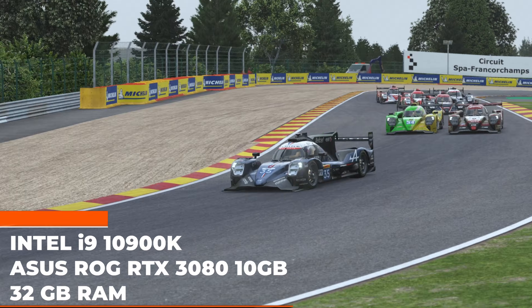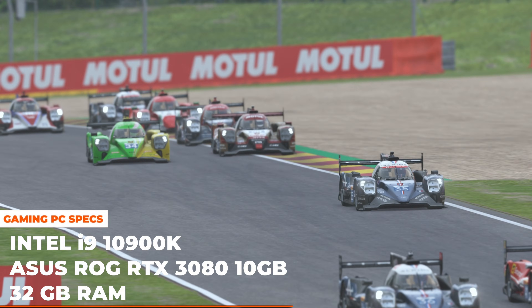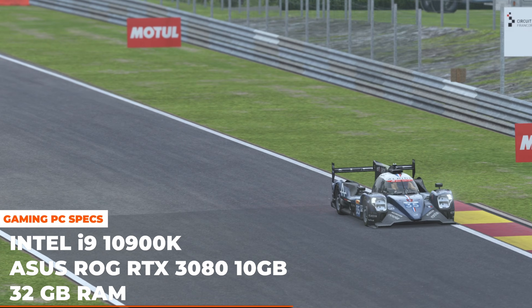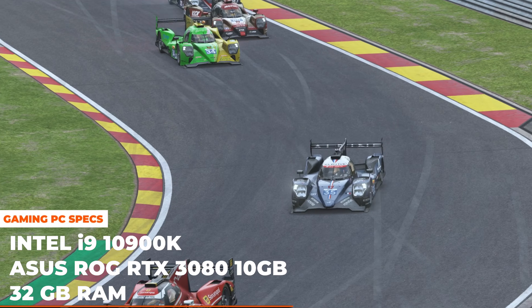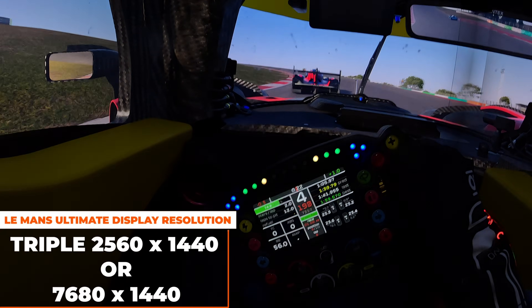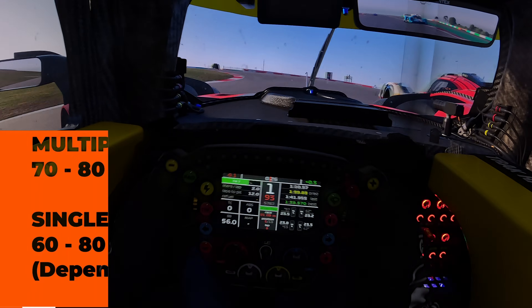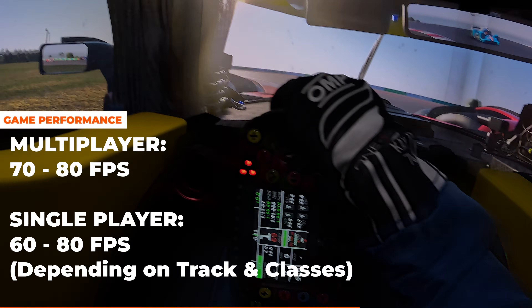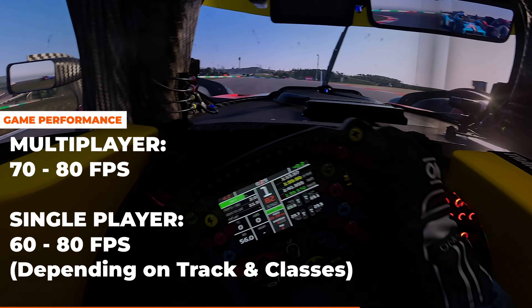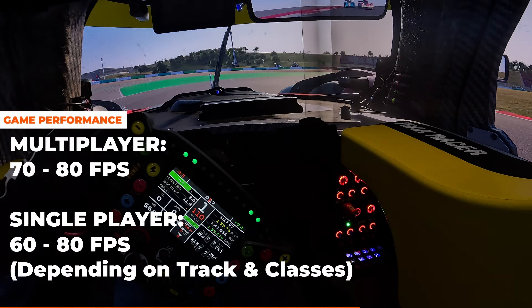Starting off with our graphics settings, our PC specs are an RTX 3080 GPU with an Intel i9-10900K processor as well as 32GB of RAM. We're running the game at triple 1440p resolution, so 7680x1440, and we're getting between 70-80fps in multiplayer lobbies and around 60-80fps in single player, depending on the track and how many classes we run in the race.